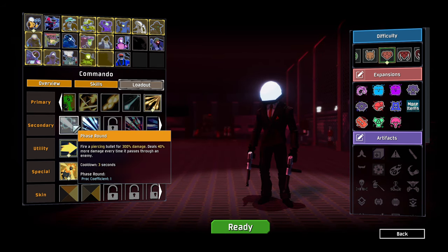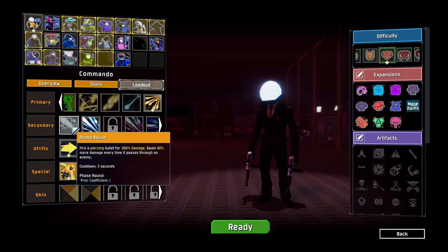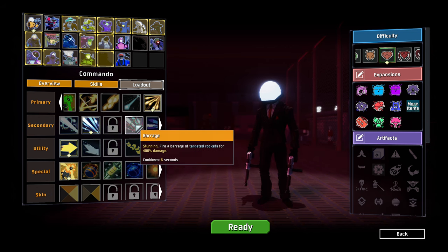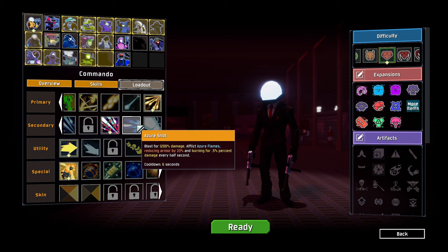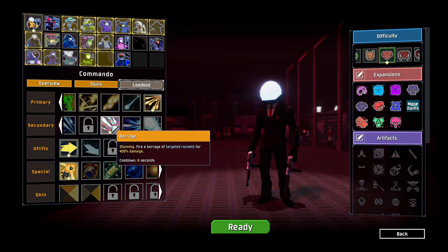Let's go with burst fire. For secondary fire, we've got phase rounds and phase blasts as the two default ones. Piercing round for 300% damage — deal 40% more damage for every enemy it passes through. Fire two close range blasts for 8 times 200% damage. We've got barrage — stunning, fire a barrage of target-locked rockets for 400% damage. That seems pretty interesting. Azor shot blasts for 1,002% damage, afflicts azor flames reducing armor by 33% and burning every half a second. That's very nice. We also have the phase beam — shoot through enemies and knock them back. I think we're going to go with the barrage.